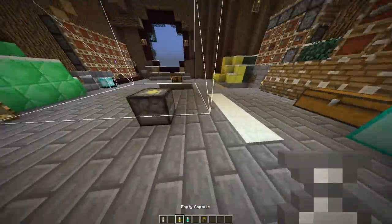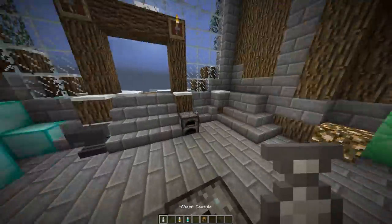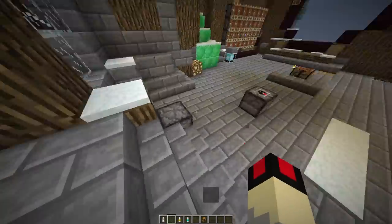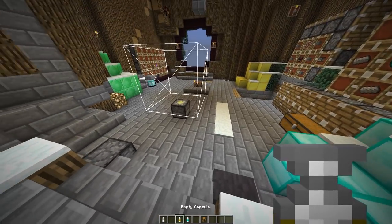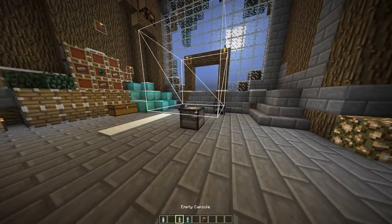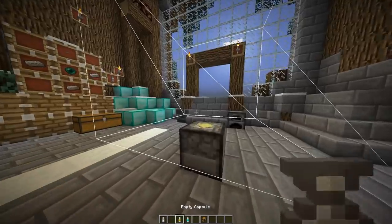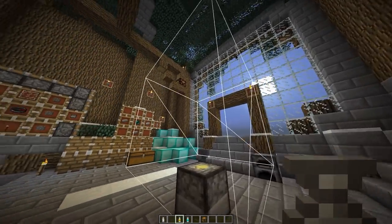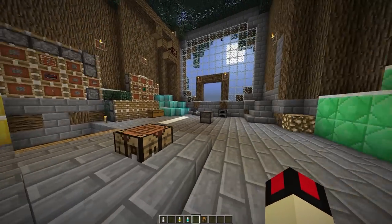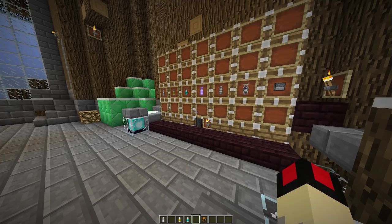The cool thing about these capsules is you're actually able to configure them, which means you can set them to hold more than they initially hold. So the one-block capsule which normally holds only one block, you can configure it to have the gold status, which obviously has a way bigger radius as you can see, and then diamond is the hugest.